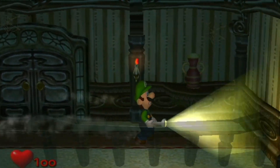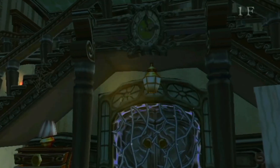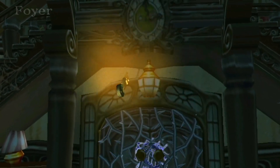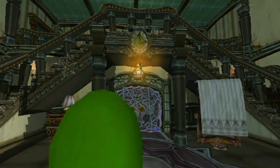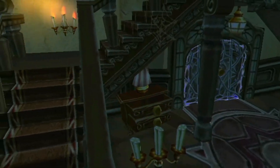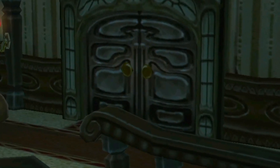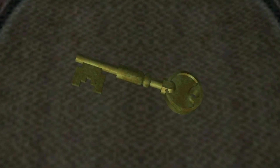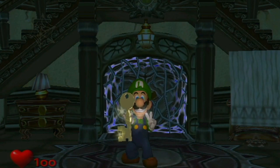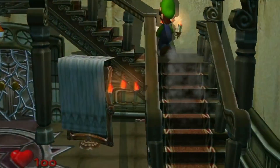Whatever that spirit was, it dropped us a key. Let's go! So now we should be able to get through one of those doors, which is probably the big main one. Let's go ahead and go in. I'm gonna let this cutscene play, but future reference — I'm not gonna let all these cutscenes play.